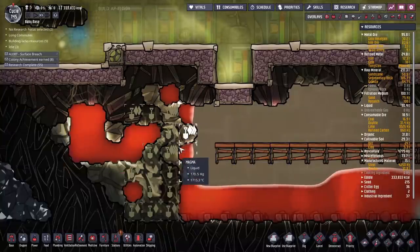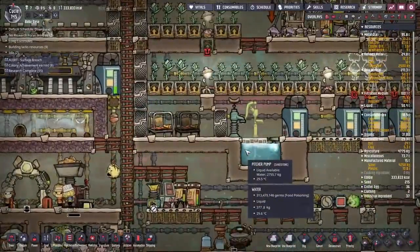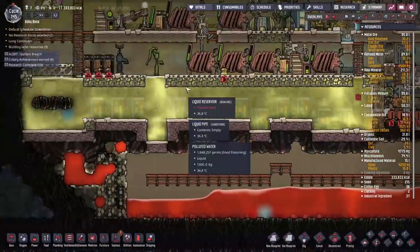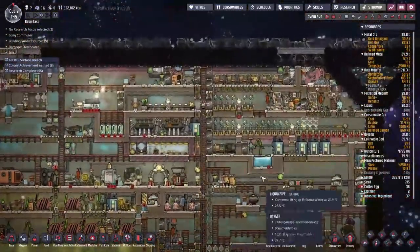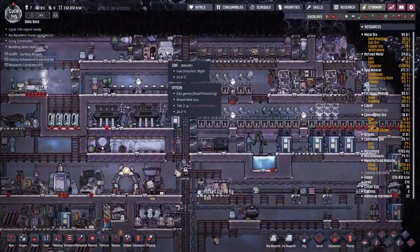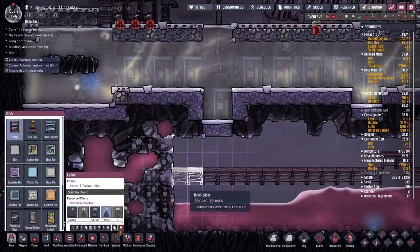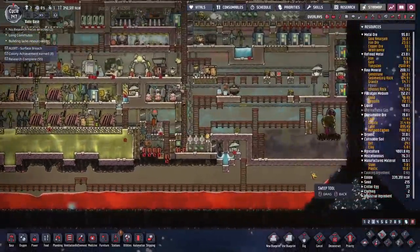Before we finish this off I have a very important question — how do we have 313 million food poisoning germs in here? That just doesn't seem possible. There's less food poisoning germs in the polluted water. This one has nearly 2 million but this other one has 300 million — that's why everyone's collapsing. They get stuck at the sink washing their hands for eternity and then just collapse from exhaustion. This is the weirdest thing I've seen, just one of those bugs you never see coming.